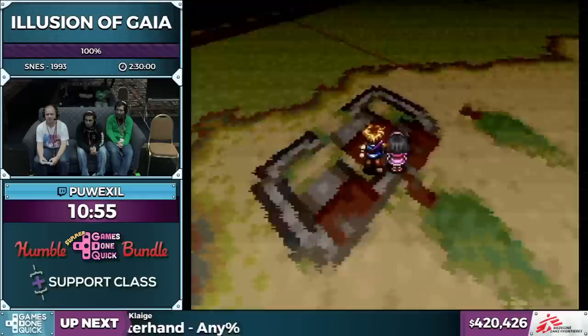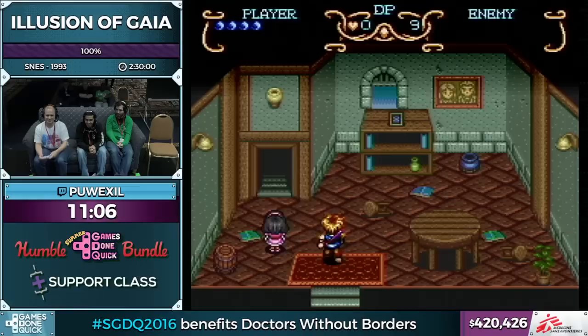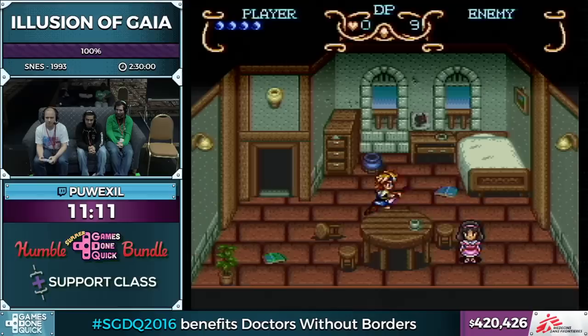I've got a few more cutscenes before the next bit of action, so we can squeeze in some donations. Twenty-five dollars from Yagamoth: 'Pwexel and Illusion of Gaia is an amazing combination. We have a Bob on the microphone, a random Vulajin, and a green Takaze. Enjoy the run, thank you for running, and good luck.' This goes to Takaze's choice.